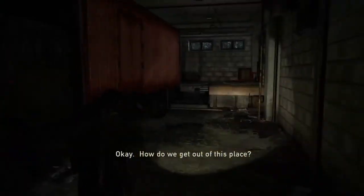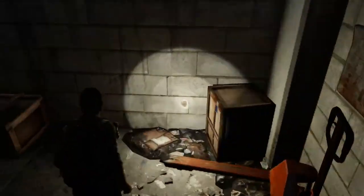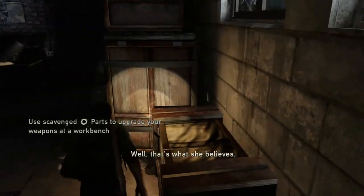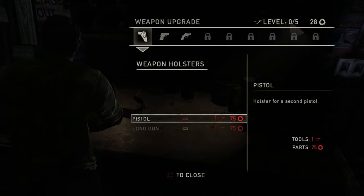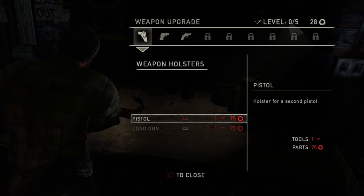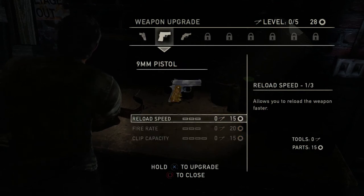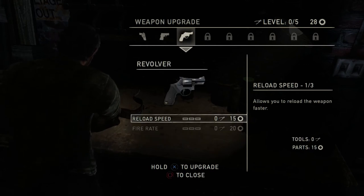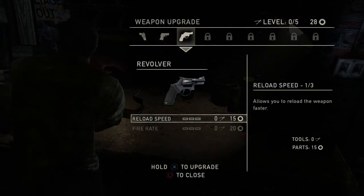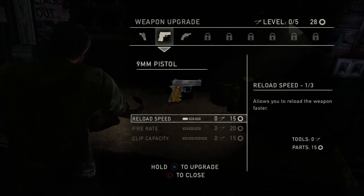Let's see what's around here and find anything we can loot. I've got a crafting table, so let's sort this out. We need open holsters but we've not got enough scraps for that. This is a 9mm pistol — we can upgrade the reload speed or the fire rate. Or we can upgrade the revolver reload speed or fire rate. I think we're going to go for the reload speed upgrade on the pistol. There we go.